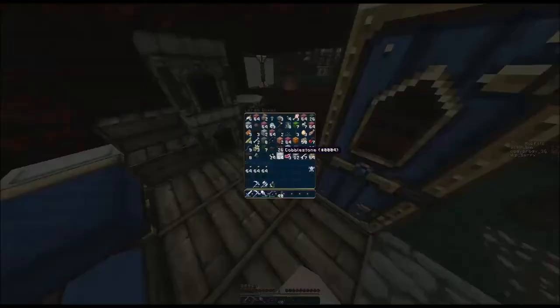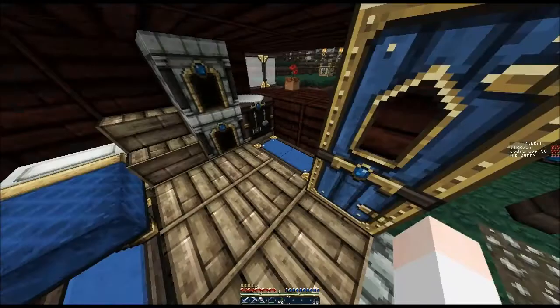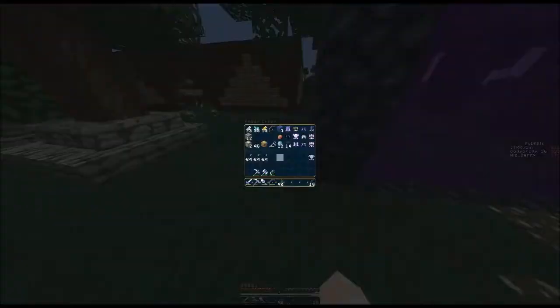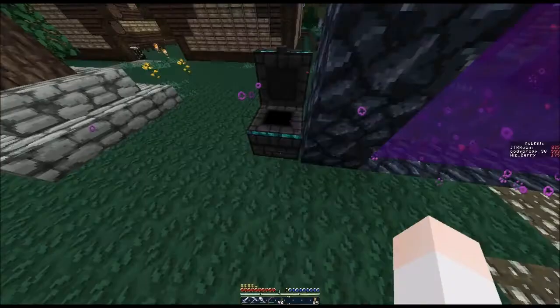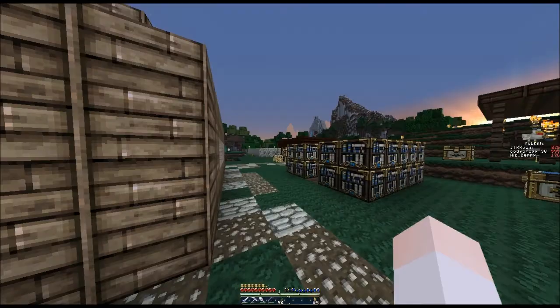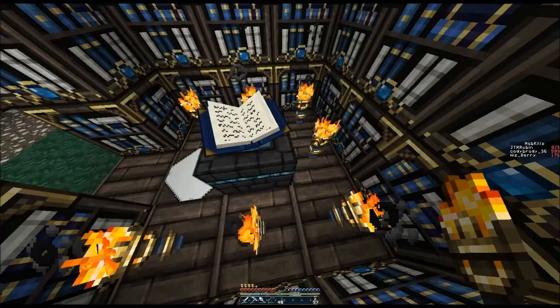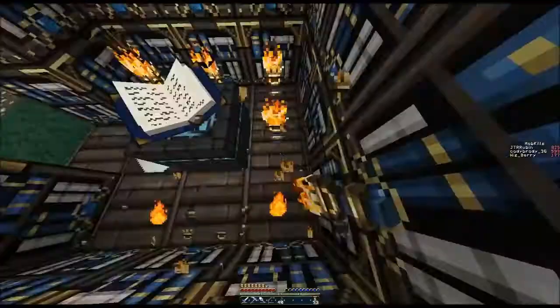I thought I was gonna make it a full episode without changing texture packs, but I think it would be better if I just used vanilla. I'll just finish up getting the torches. I left all my coal — oh no, I didn't. I'll enchant this chest plate. Boom. Protection one. We're just gonna switch back to vanilla texture pack real quick, guys.